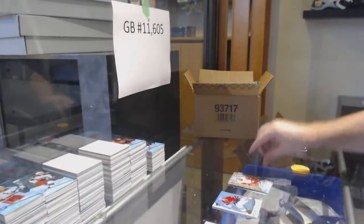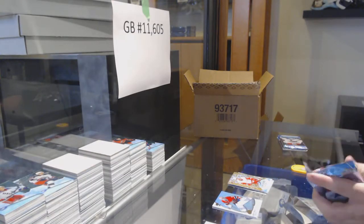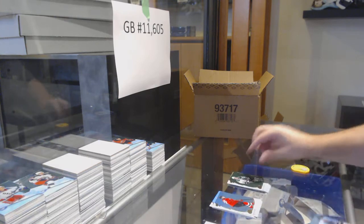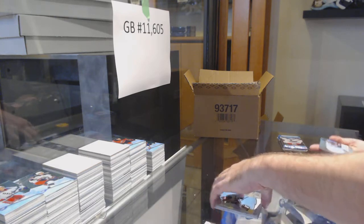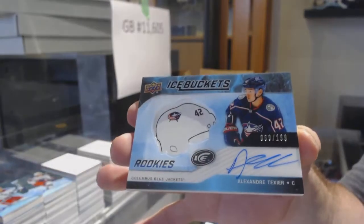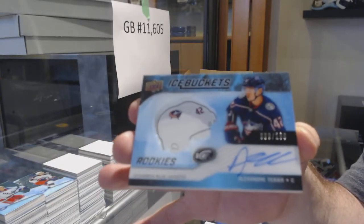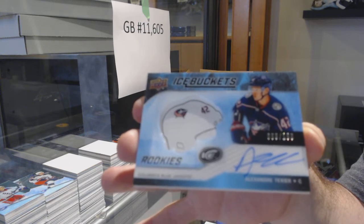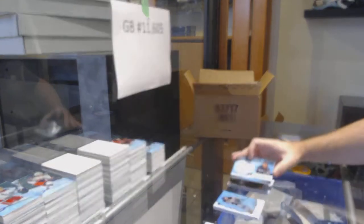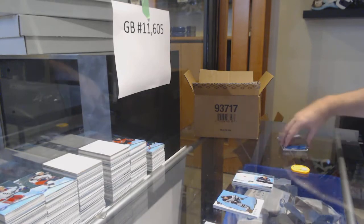Patches? Those are very rare. I honestly think we only had maybe one in this entire break so far tonight. We've got an Ice Canade Emerald for the Dallas Stars and a Taxiade — $1.99 Ice Buckets for the Blue Jackets.